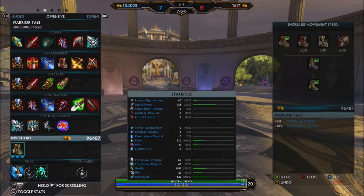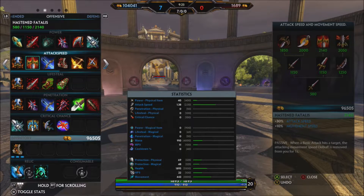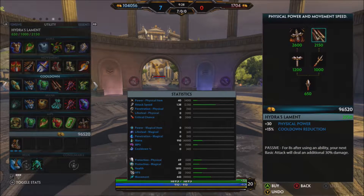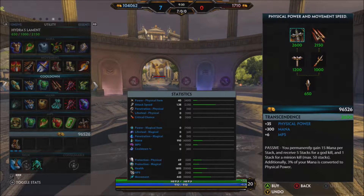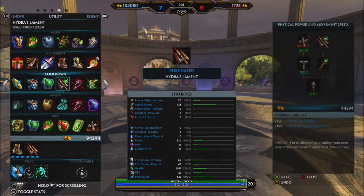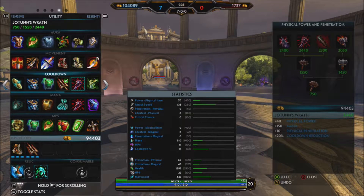The second item — I know this is kind of controversial because most people like to go with Transcendence, but I tend to pick up Hydra's Gauntlet for that extra physical basic attack damage you get after you pop an ability. It tends to help out a lot, just in case you don't kill him with the core — you can always hit him with two basics.